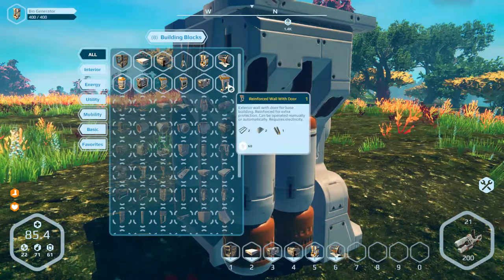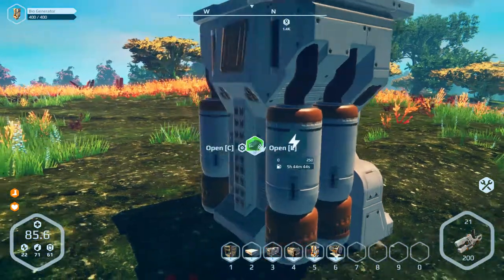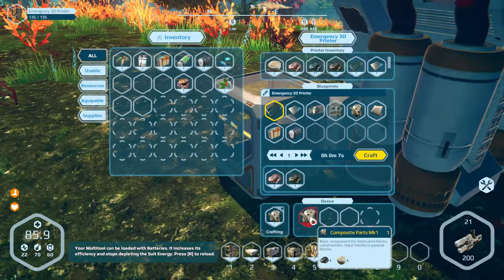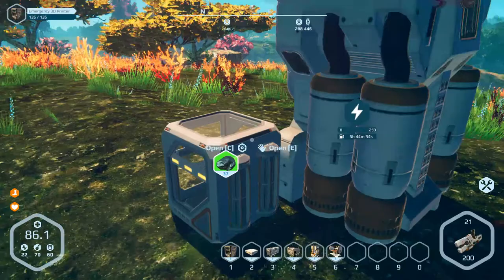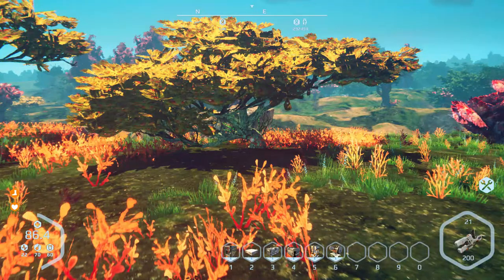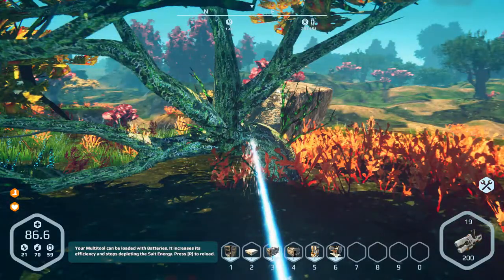We've got some reinforced walls. Reinforce wall with door. I probably should make some of this stuff just so I can get to unlocking the other bits and bobs that I have waiting for me. I need some wood for this thing — not the generator. I'm a derp. Hold on one second, we'll just jetpack over this way. That's a nice thing — I got a jetpack.